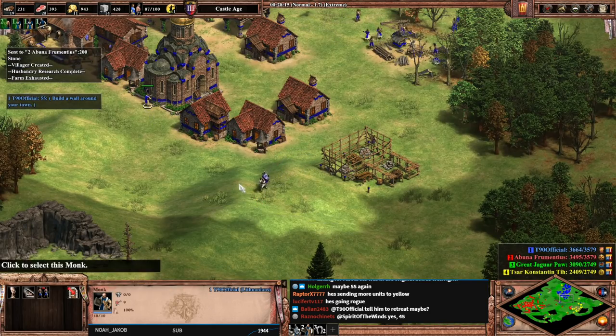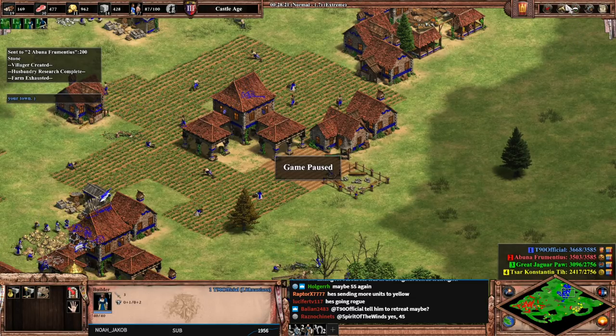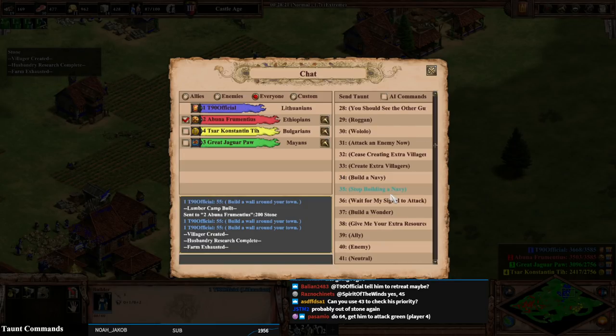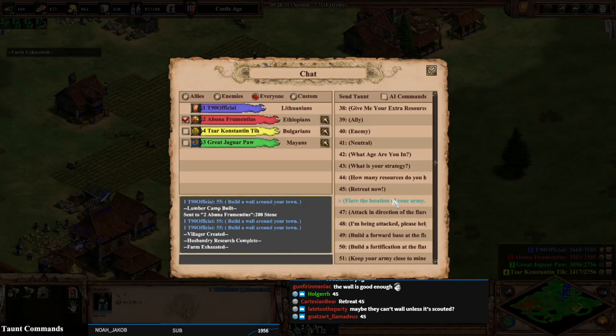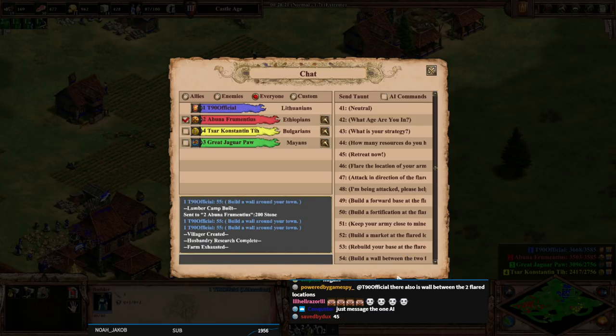Tell him to retreat? Let's try the retreat. The real funny thing is, I feel like if you have multiple AIs — and we'll test this — the AIs are all going to follow the same instruction. So I don't think you can give instructions to just player two. If you had three teammates and you said 'wall this location,' they're all going to try and wall it, which would be funny. 'Rebuild your base at the flared location' — that'd be so mean, I have to try it.